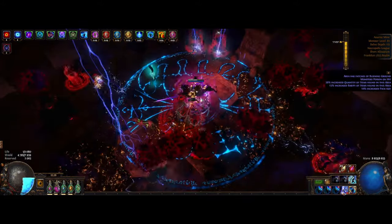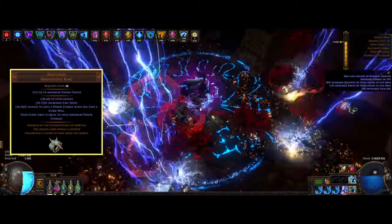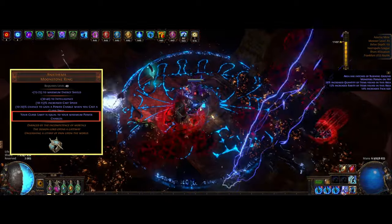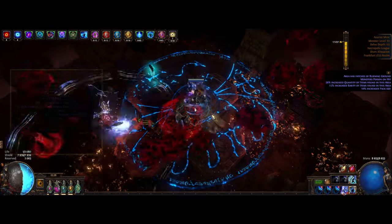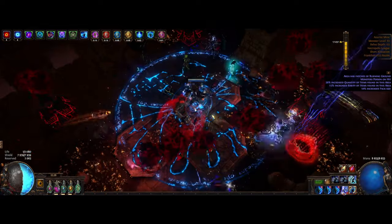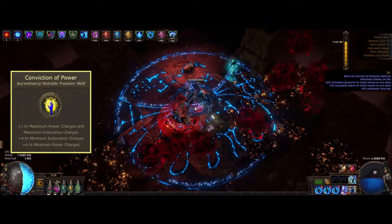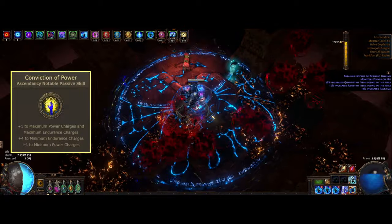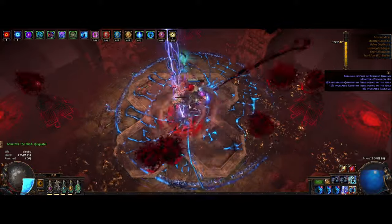To be able to use four curses, we use the NFM unique ring that boosts our curse limit equal to our maximum power charges, with some other stats that greatly benefit us. We get three power charges by default and another one from speccing into Conviction of Power from our ascendancy, and this also gives us Endurance charges for some extra physical damage reduction and elemental resist.